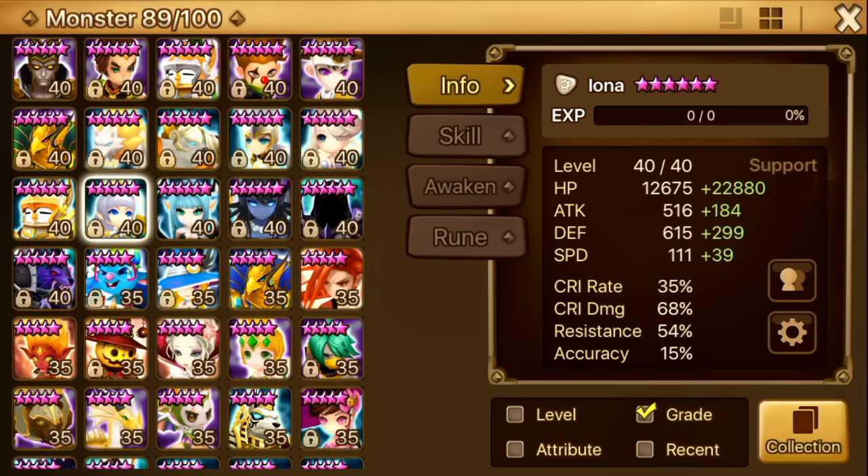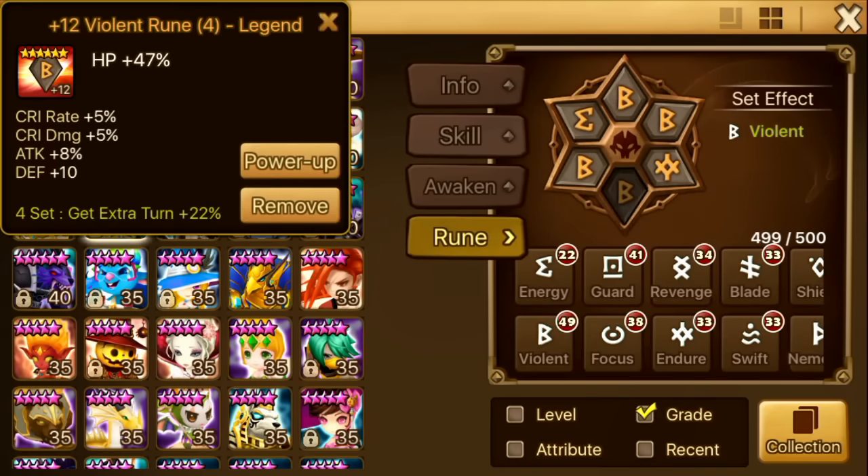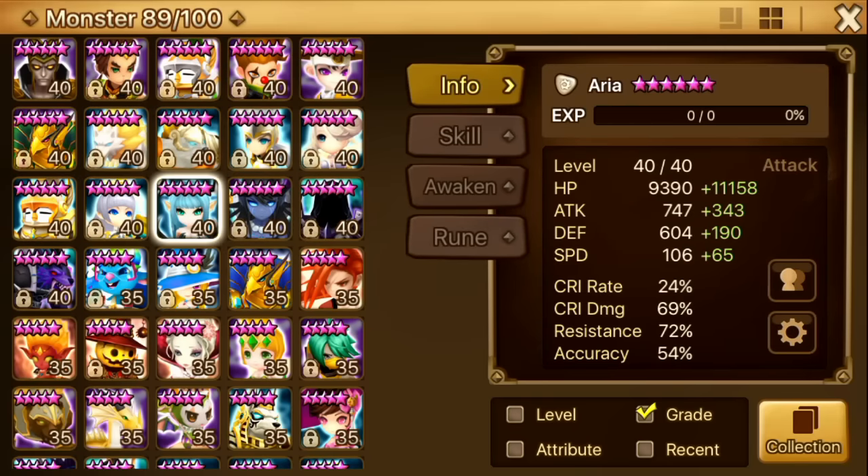Next up is Iona. When I first pulled her I was extremely happy, but then I found out that her rune requirements are on the high side. You'd want like 45k HP with decent speed, then resistance and Will — Violent Will. I don't have the runes to do that right now, so yeah.